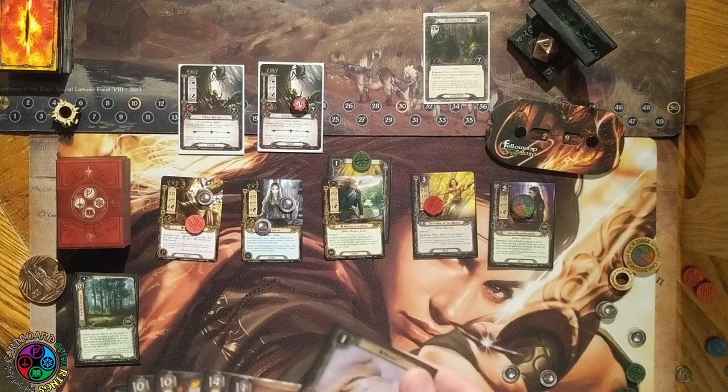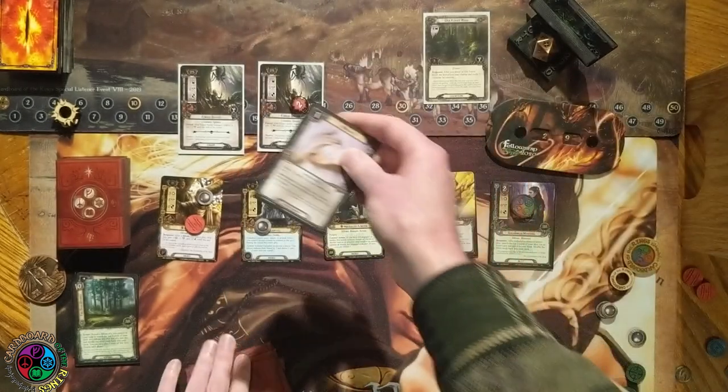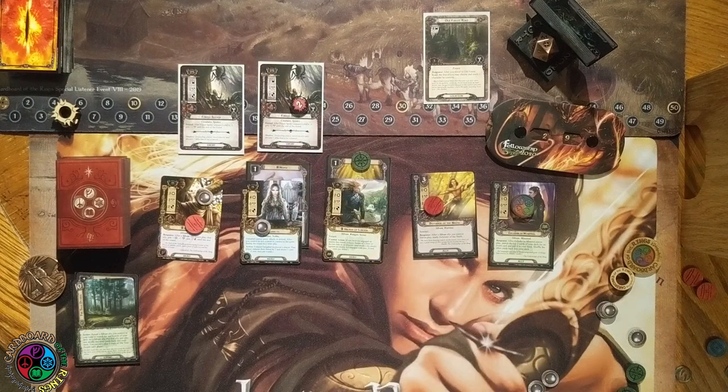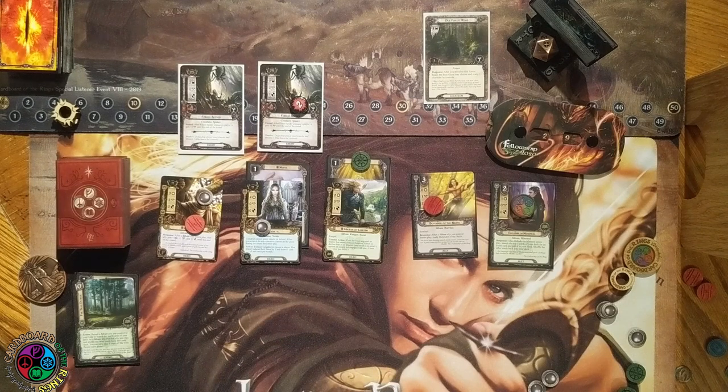We have Nenya — I can attach it to Galadriel. She gets the Lore resource icon so she can help pay for Lore cards. More importantly, I can exhaust her and Nenya to add her four willpower to another character committed to the quest. She still has a resource on her so she can pay for a Test of Will. I'm trying to build up two resources on Celeborn so I can play two Sylvans in a single round.